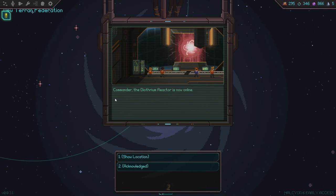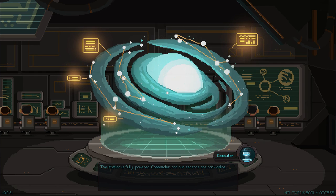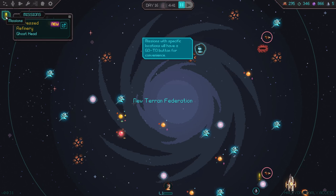Commander, the dithurium reactor is now online. The station is fully powered and our sensors are back online. We've compiled a navigational map of all the Federation systems and facilities. As loyal members of the Federation officer class, it is our duty to protect these facilities at all costs. In the case of an attack, these facilities will transmit distress signals to us. Depending on the level of danger in the area, you may wish to evacuate them. Distress signals will always be listed in the mission panel.